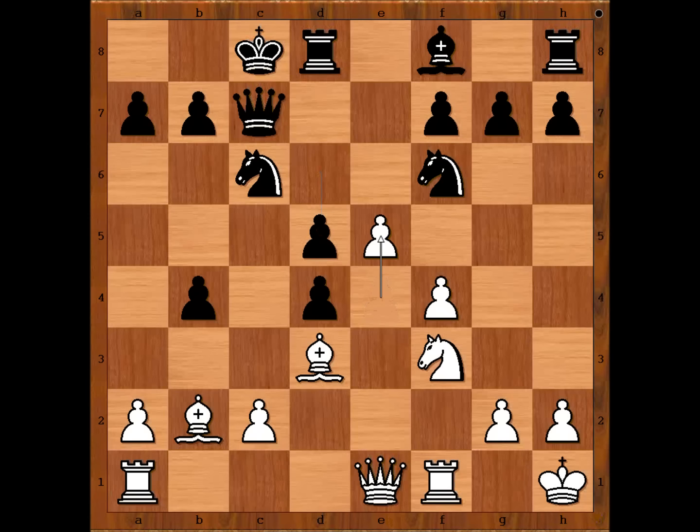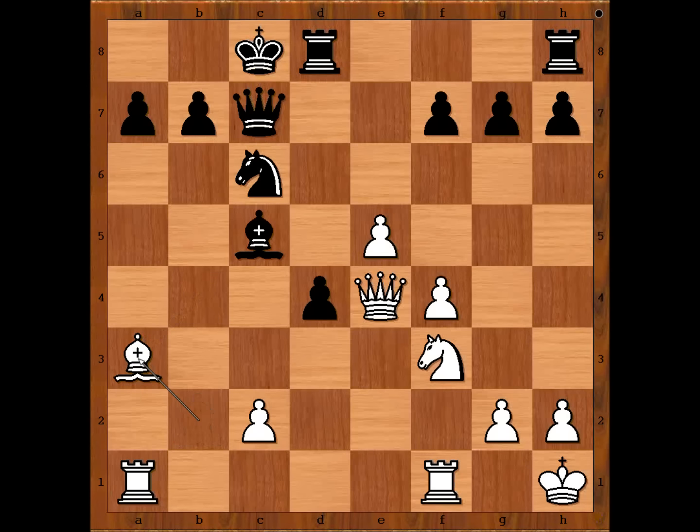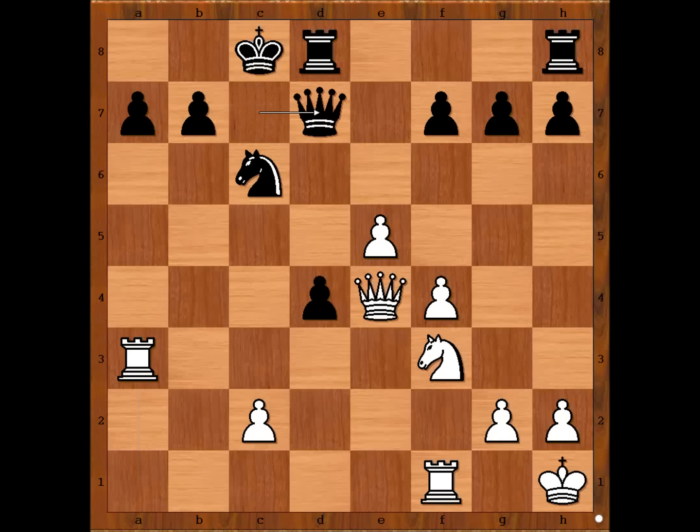d5, intending to get rid of the doubled pawns. e5, knight to e4, knight to e4, bishop takes knight, pawn takes bishop, queen takes pawn. Bishop to d7, bishop to b1, bishop takes pawn, pawn takes pawn, bishop takes pawn, bishop takes bishop, rook takes bishop, queen to d7, rook to b1. Which king is safer — white king or black king?